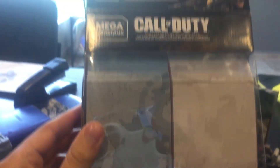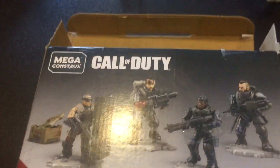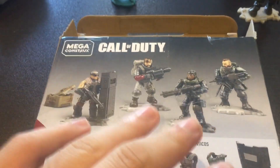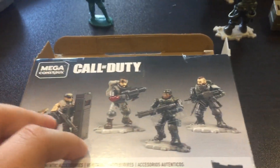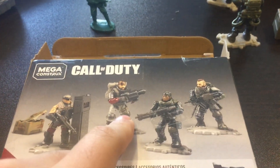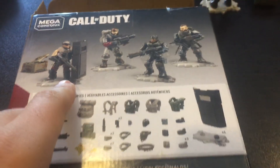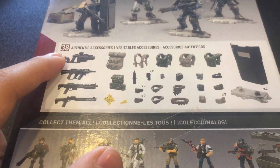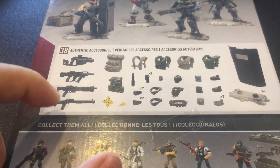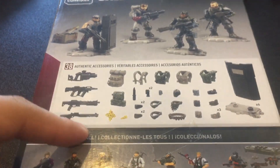Here we have the box — a unique box, I must say. At the back of the box, here we have the characters. I don't know a lot about Black Ops 4, but as far as I know, this guy's name is Ruin, this guy's name is Prophet, his name is Nomad, and this one is Ajax from Black Ops 4, I guess. Here we have the War Machine and these are other guns. The only name I know about these guns is the War Machine and this SPAS Shotgun.